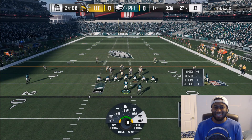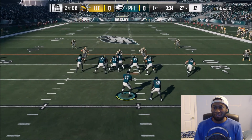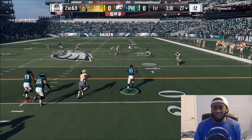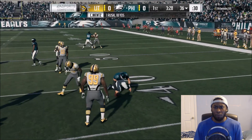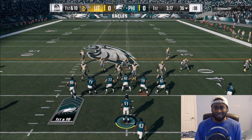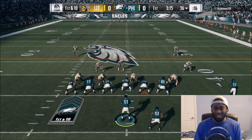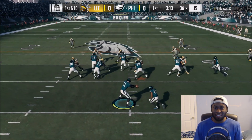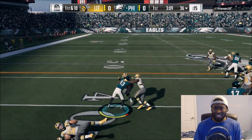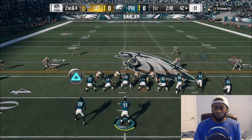We're on offense to start out. Second and eight already. We don't have the speed advantage on the left side. Right side's looking good, though. We're just going to take off. Carson has wheels. Look at him pick up the first down. Y'all going to stop sleeping on Carson. The guy can do it both in the passing game and the rushing game. He can definitely use his legs to his advantage. We get a nice run on the outside. Sprozy picks up a nice gain. He's still going. Way to fight.